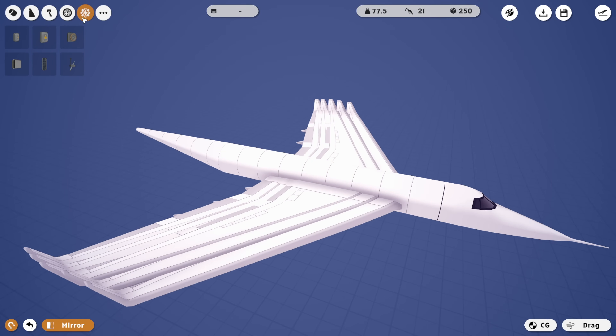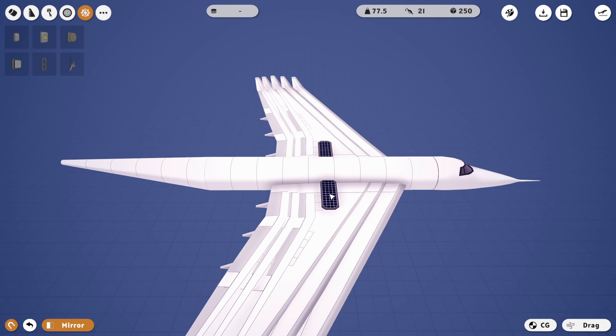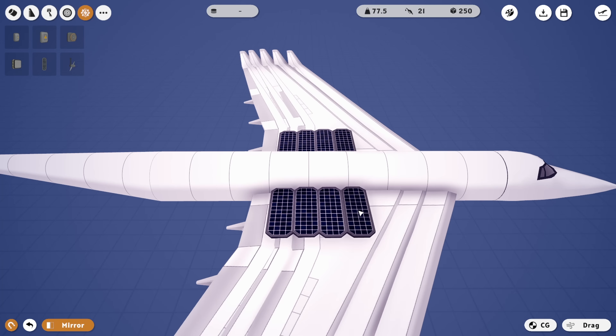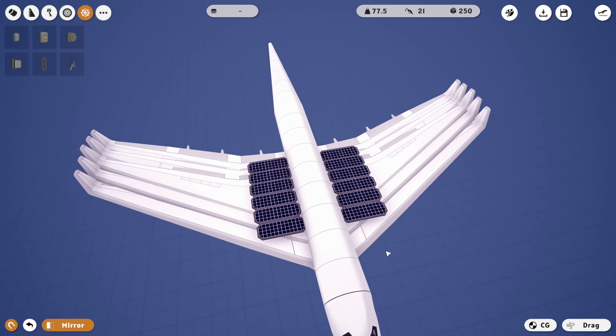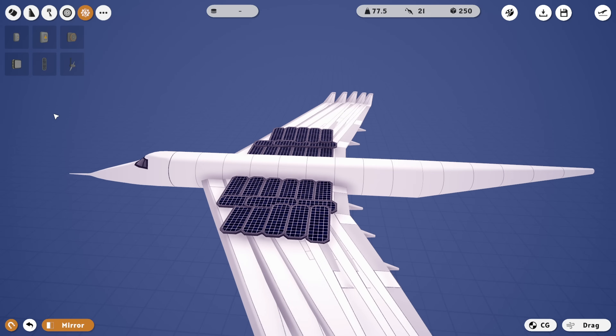Weirdly, we're gonna go to solar panels and shove a whole load of solar panels on these wings, just to make sure it works. I know I can actually place these inside the fuselage, but I want to actually be able to see my solar panels, so that's why I'm putting them out here on the wing. I'm just gonna keep adding them. That is 28 solar panels right there.